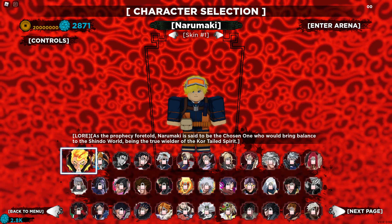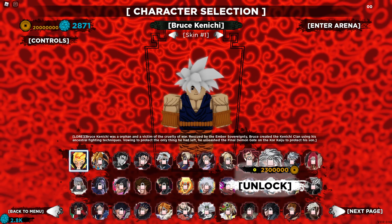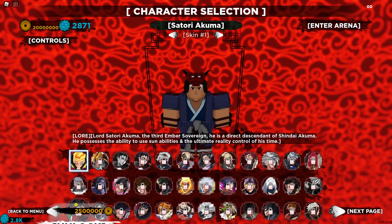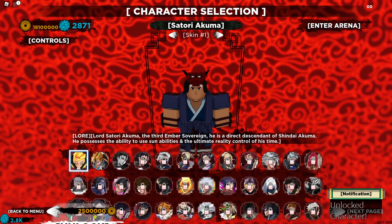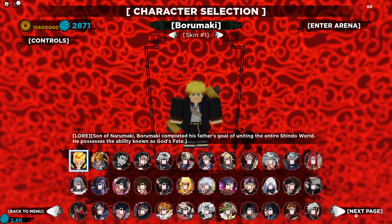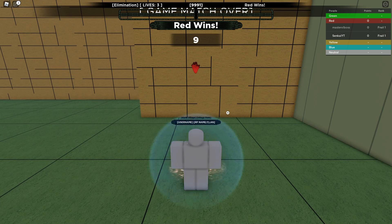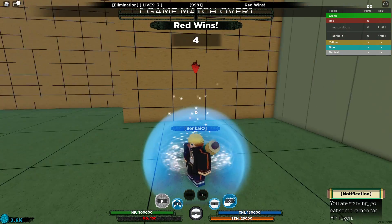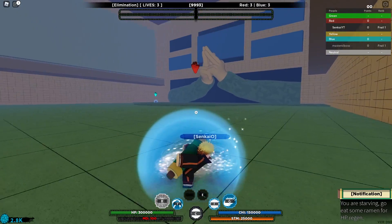Once you're in comp, I want you to select these three: Narumaki, Borumaki, and Satori Kuma. My fourth choice would probably be Shindai Kuma, but he got really debuffed. Satori, Narumaki, and Borumaki — it doesn't really matter which you choose. I usually choose Narumaki, but I'll show you guys why Borumaki is also great.